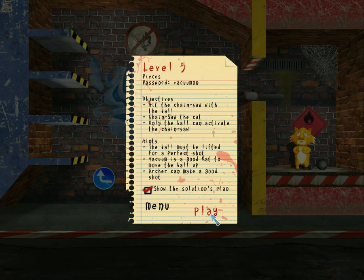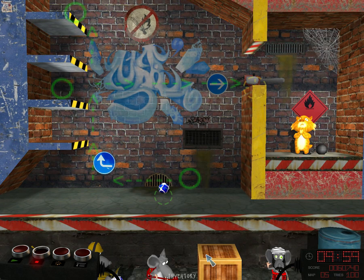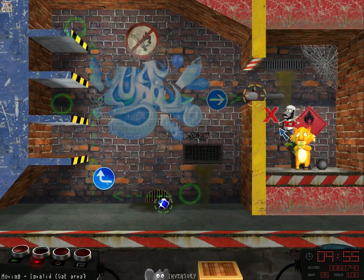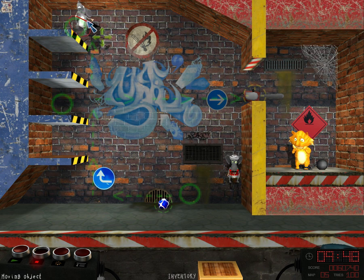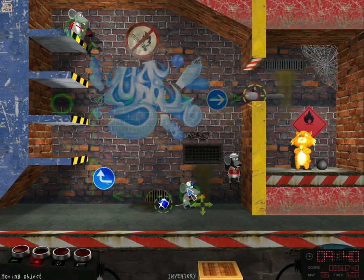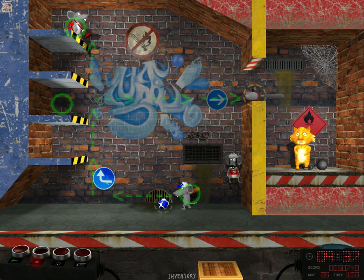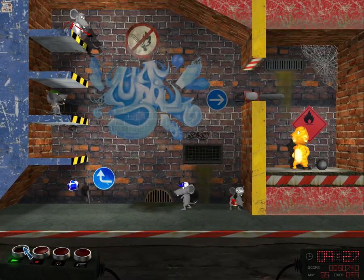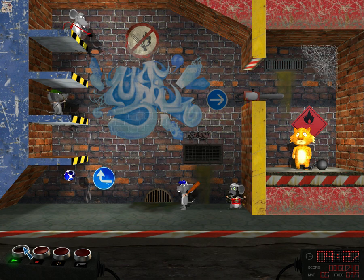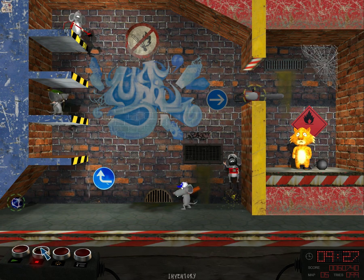Get the chainsaw with the ball. Chainsaw the cat. Only the ball will activate the chainsaw. The ball must be lifted for a perfect shot. Vacuum is a good rat to move the ball up. Archie can make a good shot. Let's put you there. So Vacuum can lift the ball up, apparently. Makes sense. We'll have you do your thing, and we will have you do your thing. Is this it? Is this all that's necessary? I guess we'll find out. You suck, guys.